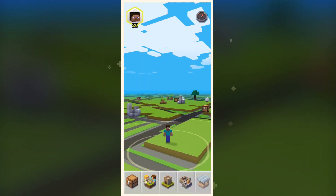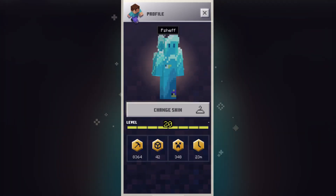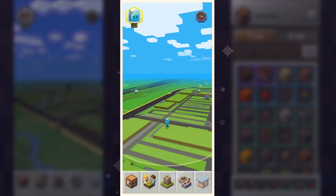It all starts with you! Here's your character on the map. You can change your skin just like in regular Minecraft. You can see the outline of real-world houses and streets around you, but set in a Minecraft environment.